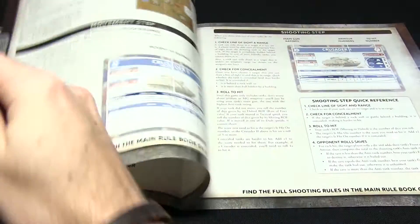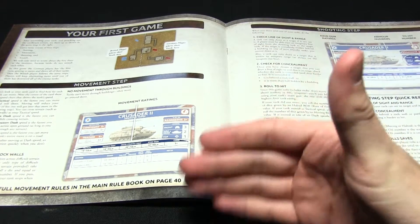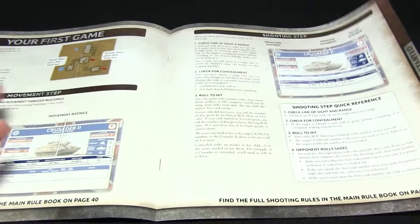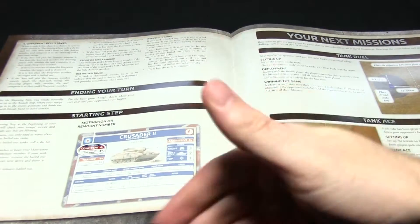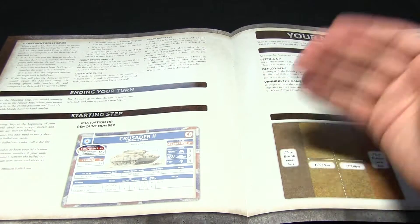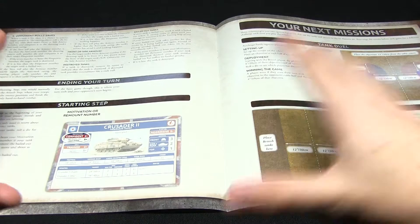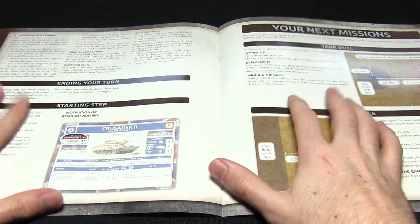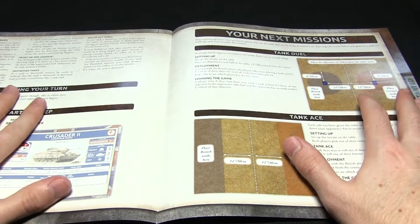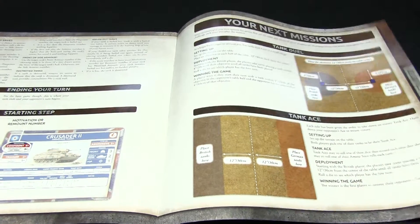Then we move on to learning the game of Flames of War itself. We get introduced on how to play the rules step by step — it begins with the movement step, it shows you a shooting step, and then introduces a few more rules and mechanics as well. Everything is very straightforward, it guides you through everything nicely, so if you've never played Flames of War before, you can get started pretty quickly. It also has a few starter missions, so once you've completed the first mission, you can get some more practice and get more familiar with the rules.